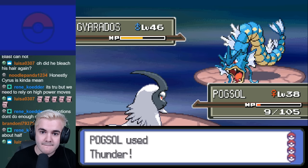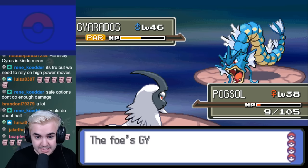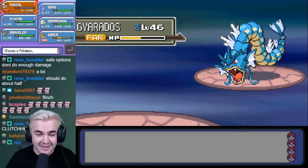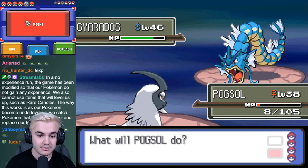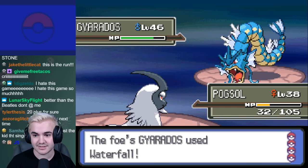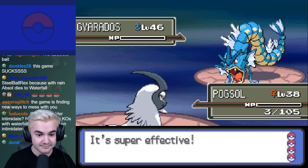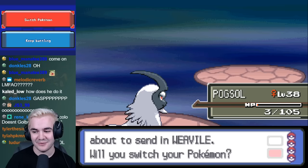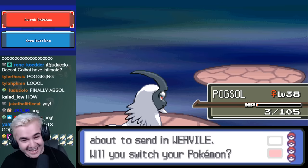A majority of my initial resets for this battle were solely from Absol missing Thunder, and if I didn't miss it, it was because I was either flinched or crit. I honestly don't think I've ever had worse luck in the history of playing Pokémon than I did with this one stream. After about 20 resets I managed to take down Gyarados with a crit. From here he sends out Weavile — I knew Weavile was going to be the biggest problem, but after spending so much time with Gyarados, I realized that I either needed a new strategy, or the challenge was just straight up impossible with our current team. Weavile obviously outspeeds everything on our team, and since it also knows Night Slash, Ice Punch, Fake Out, and X-Scissor, it covers literally every single Pokémon on my team aside from Gastrodon, who we have to use on Houndoom to even make it up to this point.